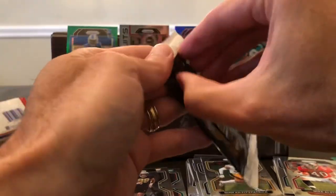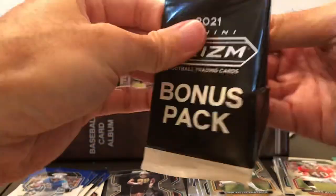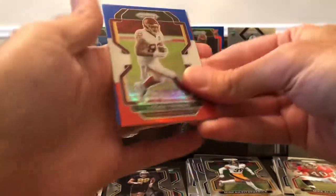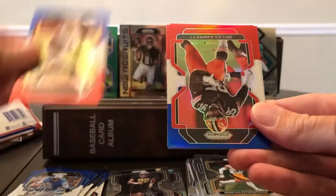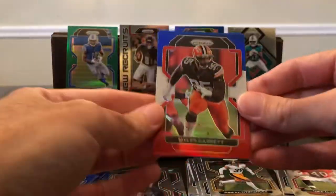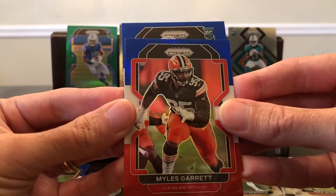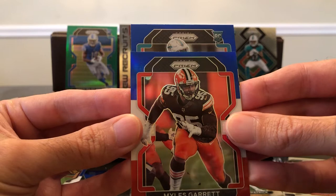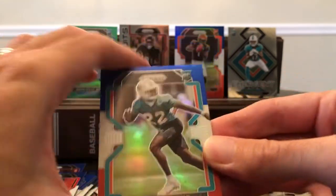Last bonus pack. Definitely peaked with the first cello pack, but who knew, right? Logan Thomas, Miles Garrett. And we do have a rookie — it is teal. We thought we got a Jalen Waddle, but nope — we got Von Holland. All righty.